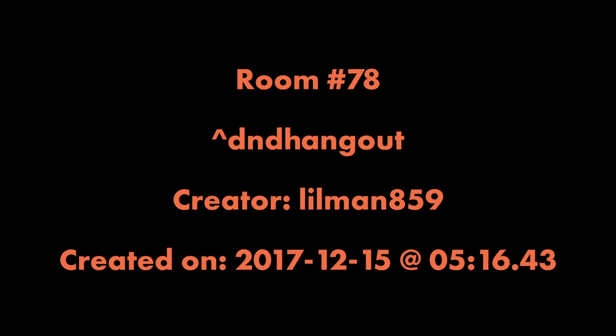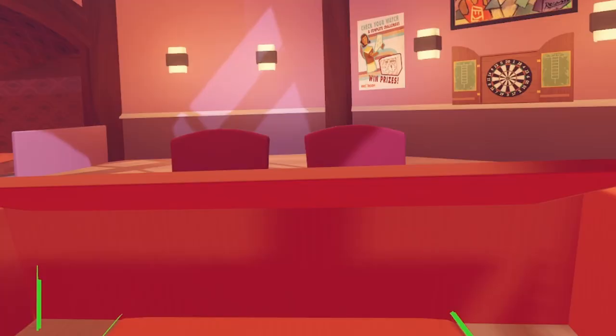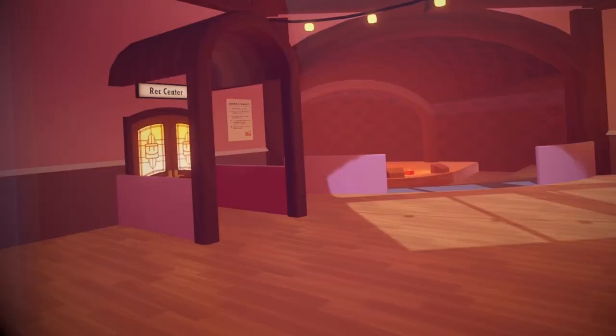Room 78: D&D Hangout, by Lilman859. There's a table with chairs and a comfy chair with a box made with Maker Pen. Other than that, the rest of the room is untouched. There's nothing interesting here.